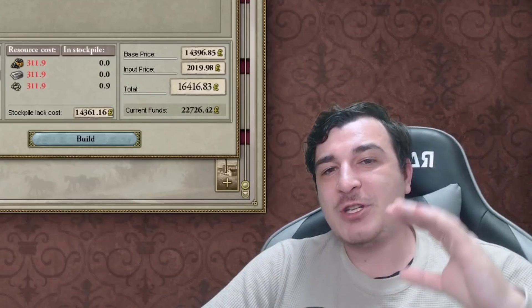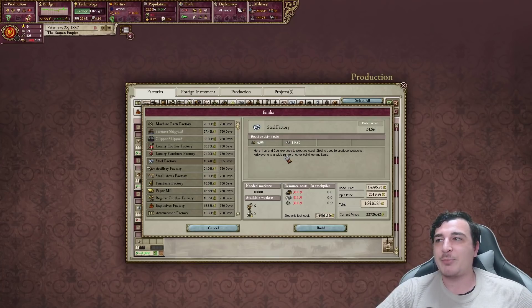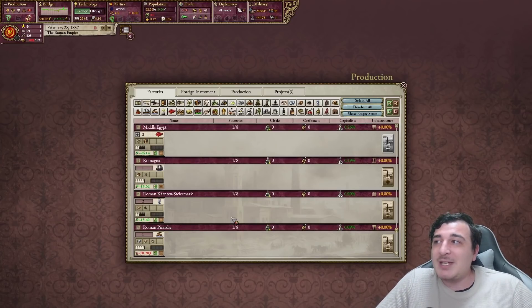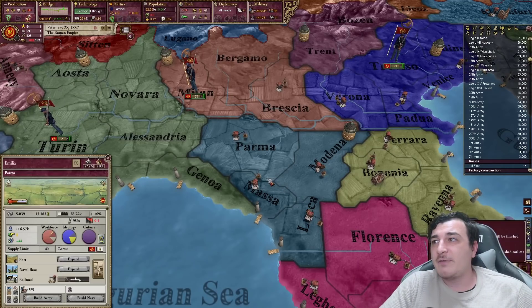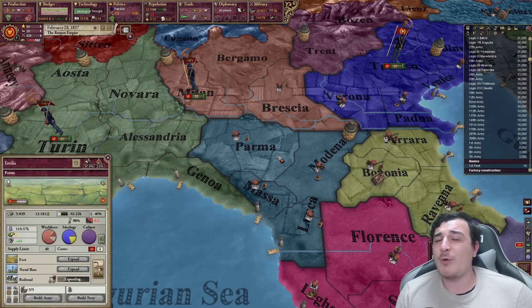Remember: whenever you're building factories in your states, you need to make sure you have either coal or iron production there, because that's going to increase the amount of steel those factories produce. You can build these anywhere, but if you don't have any production bonus from iron or coal, then you're producing less steel — so what's the point?